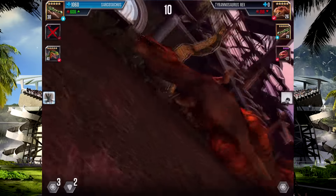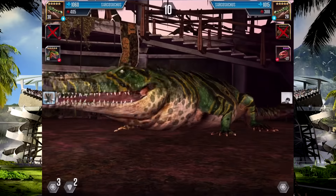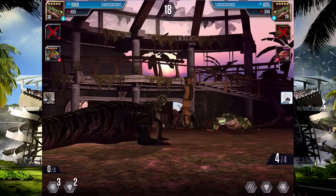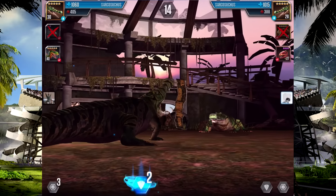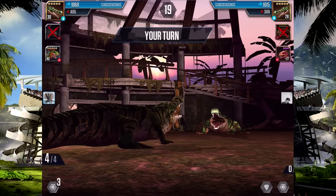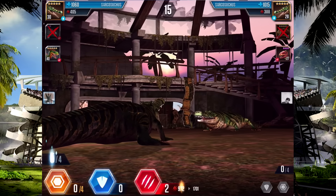I wasn't sure if you blocked or not — I wasn't paying too much attention, I should have been. Because I want to win this new dinosaur, new herbivore — Antarctopelta — it's at like almost 3,000 health and like 1,500 damage or something, I think. I can't remember, it's been a while since I last checked, which was only about an hour ago.